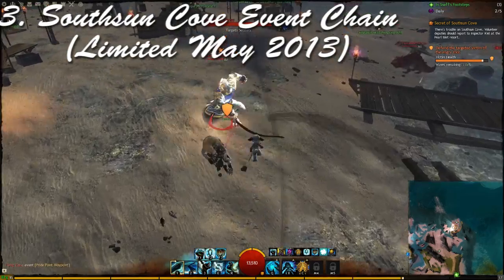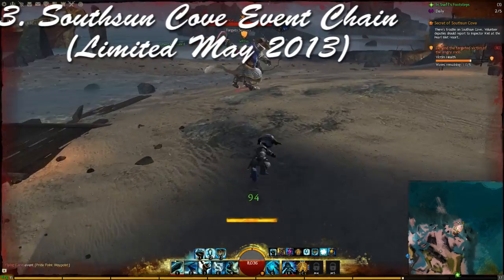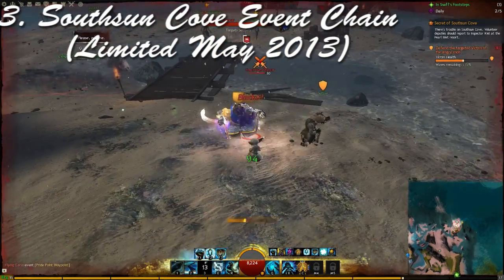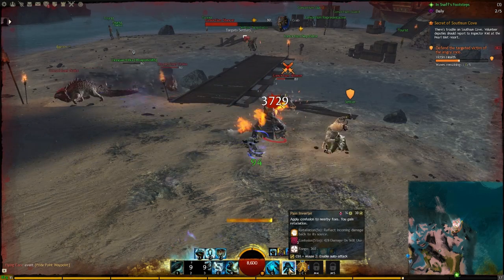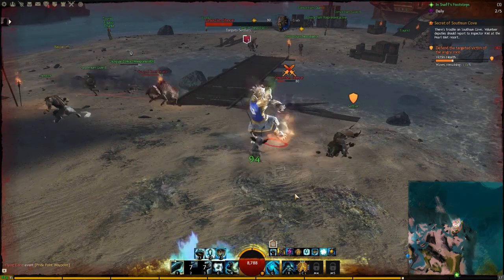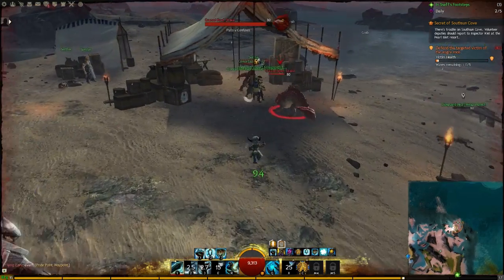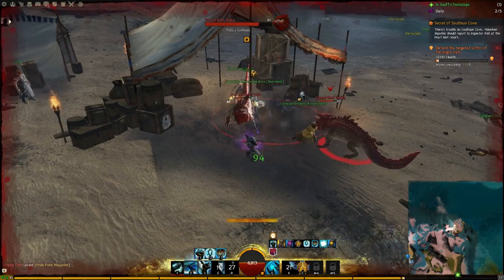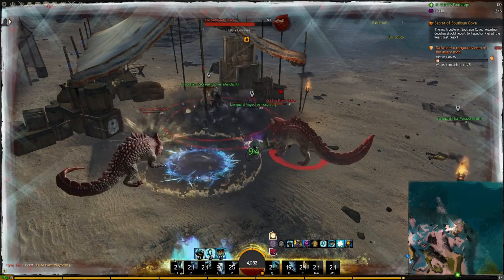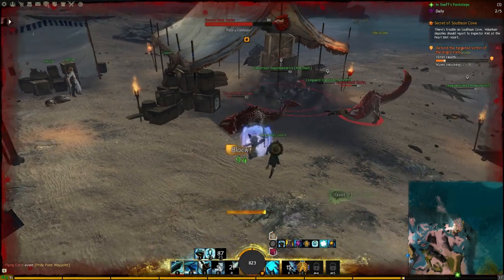The third thing is the South Sun chain event currently running with the Secret of South Sun event. I won't go into much detail — there's a video I posted about it. It's another alternative to dynamic events that gives much better rewards because there are two bosses, and it's super easy to kill because there's just a giant zerg. In those two chests you can get lots of rares at a low level — you start getting rares at level 36 — and you're going to get karka shells which sell for one silver each.